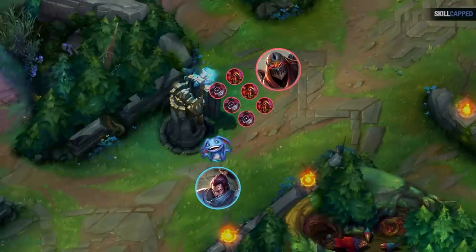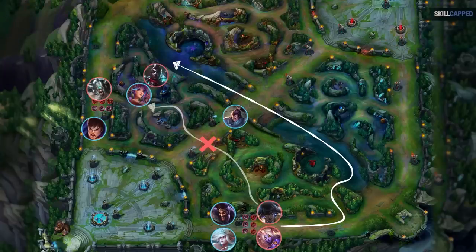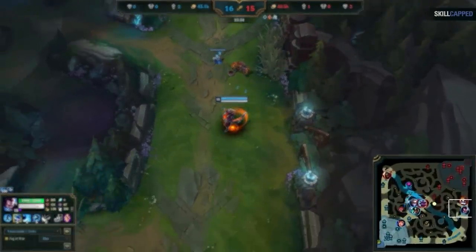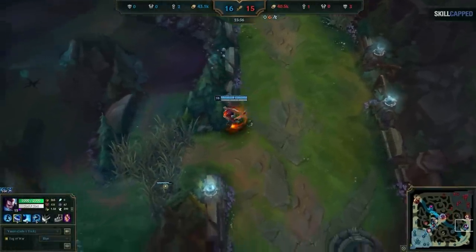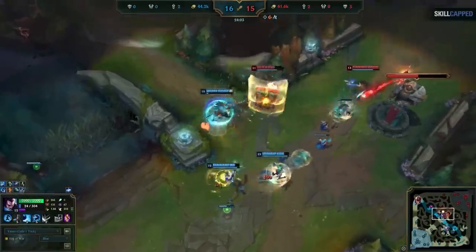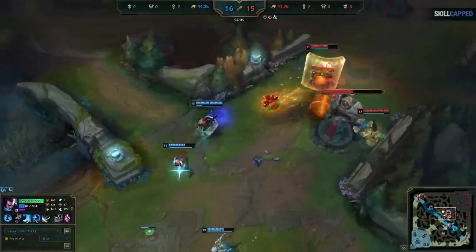Mid tier 1 gives an insane amount of map control because of those two things. Let me show you a real example. In this game, I'm playing Yasuo in Masters. We're winning slightly with a 3k gold advantage. If we look at the minimap, they have taken one tower — our mid tier 1. We have taken their bot and top tier ones. The enemies Sivir and Braum have been doing a good job keeping mid tier 1 up, and watch how hard it makes things for us. I push bot for a tempo advantage and head to mid looking to fight or prevent them from clearing the wave. Sadly, there isn't much I can do to them.